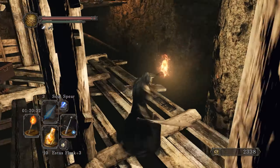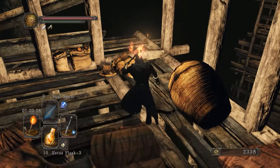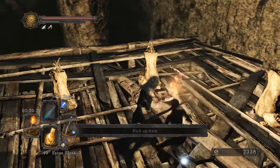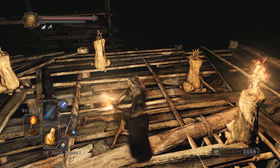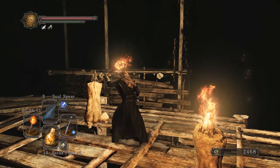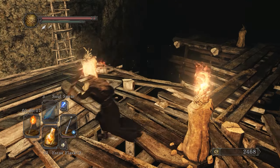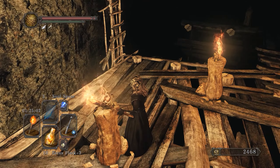Here you've got to jump across to that platform over there — it may look a little far but you can do it if you don't mess up the roll. If you're not sure, homeward bone back to the bonfire, or just die if you don't have many souls and then don't fall into the hole again. There's some stuff up there, but I don't think it's open for us yet — it's locked by the same contraption that locked the door in the pit.